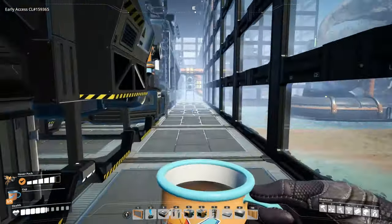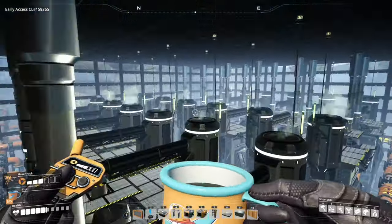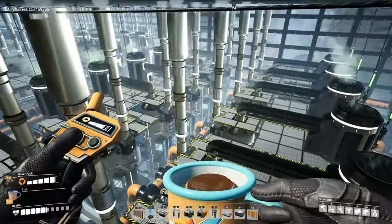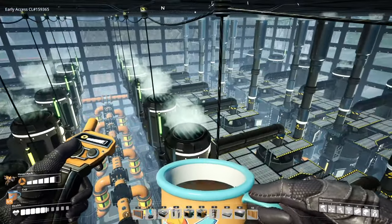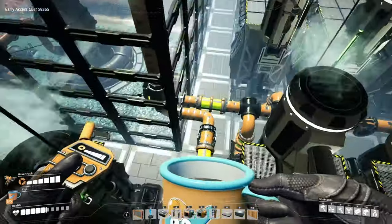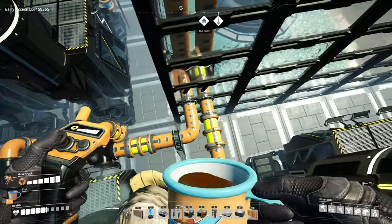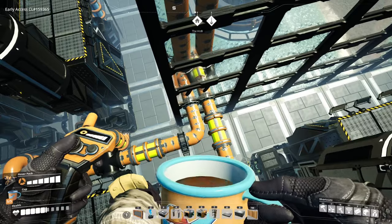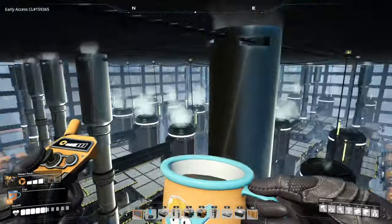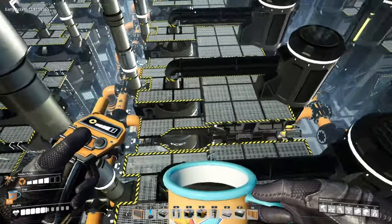So we've got sulfuric acid over here, let's start with this set. 29 refineries making sulfuric acid at 1,450 per minute. They all bus up here and then there's one 300 line down there, a 600 line here and a 550 line here, all going upstairs to be packaged. It's a pretty simple setup — it really wasn't hard at all.